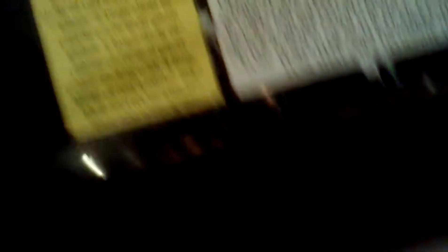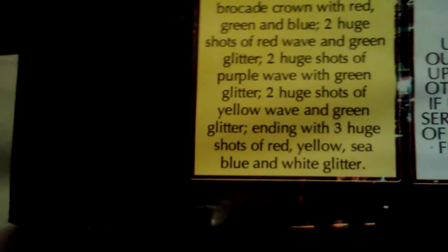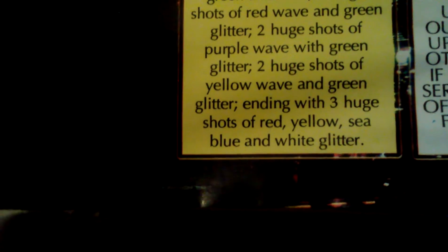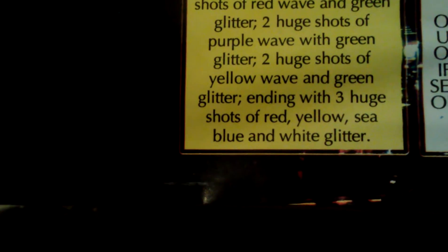Night Moves — I believe another 350 gram cake. The description is 18 shots: 9 big shots of brocade crown with red, green, and blue; two huge shots of red wave and green glitter; two huge shots of purple wave with green glitter; two huge shots of yellow wave and green glitter; ending with three huge shots of red, yellow, sea blue, and white glitter.